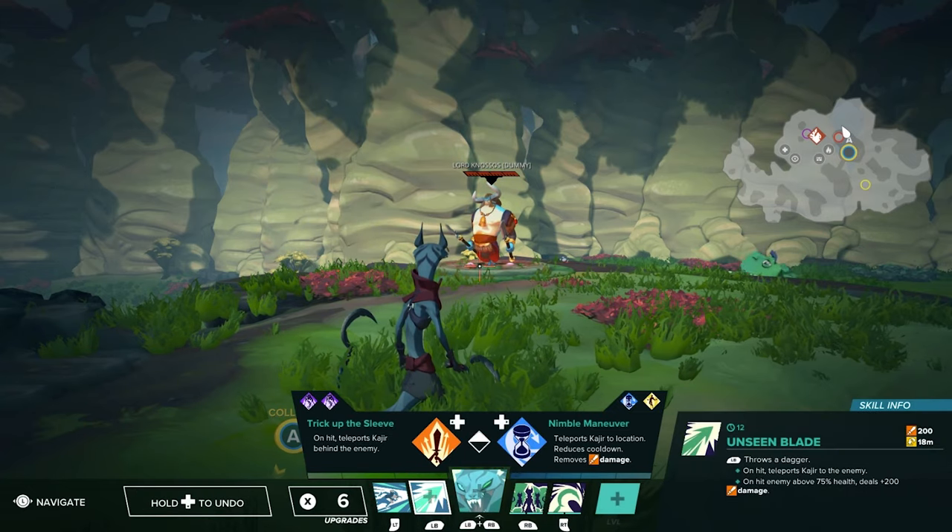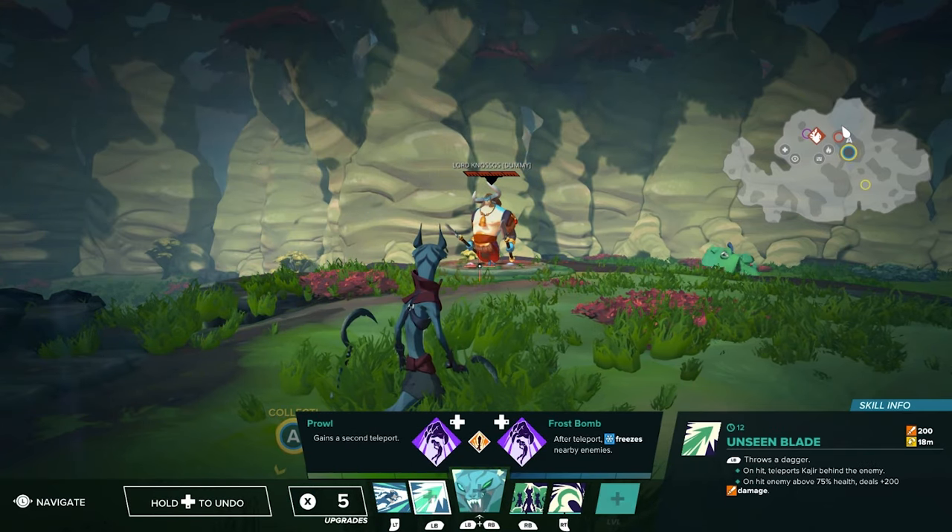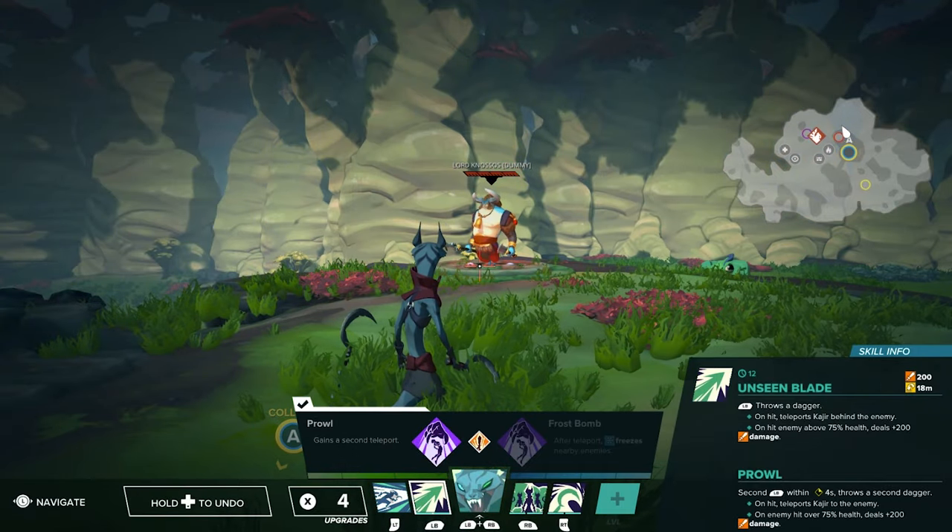Unseen blade goes with the trick up the sleeve because the teleport behind the enemy is really useful. Following up with the prowl where you get a second teleporting option. I like this because it lets you kind of confuse two enemies at once, but it's a little bit skill dependent.